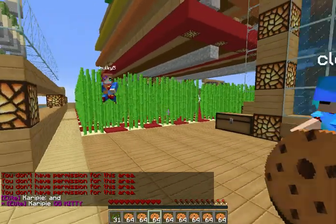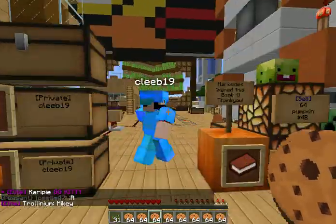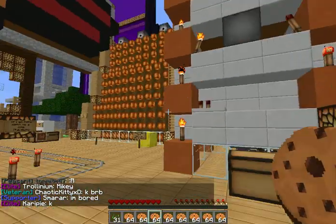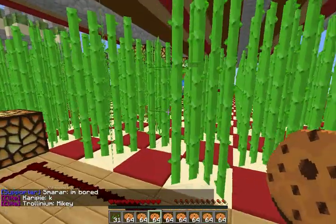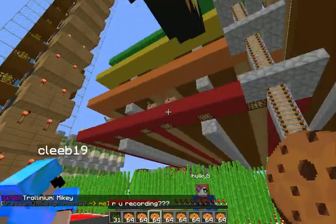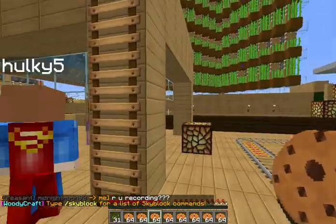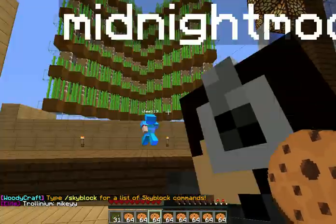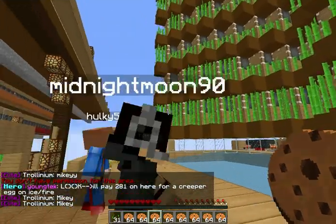We got two automatic pumpkin farms, and then a checkered sugarcane farm. This produces eight stacks per harvest, maybe eight or ten. And then we got the rainbow tower — just pistons. Got egg farm for pies, cocoa bean farm for cookies. And this right here is my fully automatic sugarcane farm. Produces around maybe a double chest per day, so it's pretty decent.